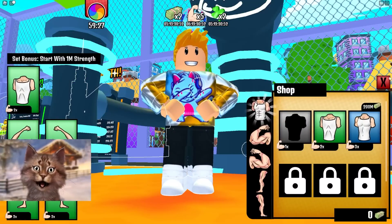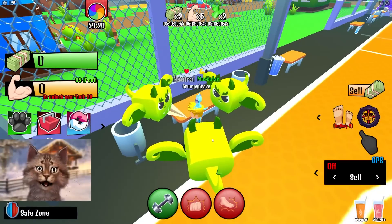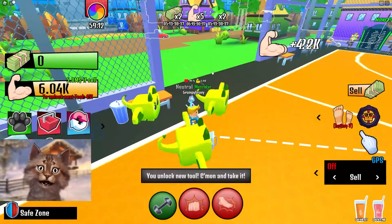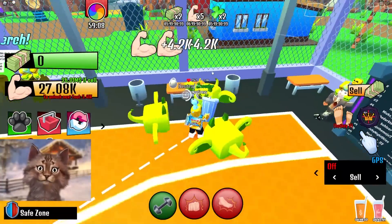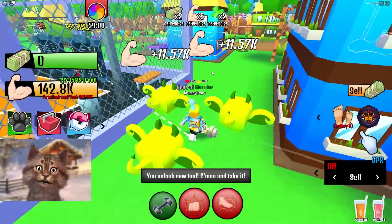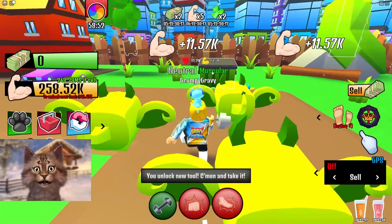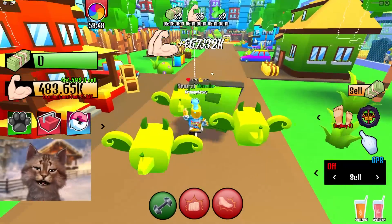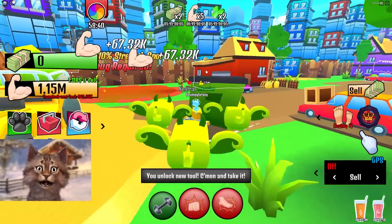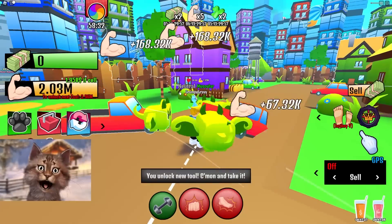Okay guys, so we have all the body alters, and we're in a completely new server with hopefully no bullies. Let's do this. Let's see how far we can go. Let's grab our first tool and start lifting. Yo, we're getting strength so fast — this is crazy! Our strength is going up so fast. Where do I go for the thing? I'm gonna grab the dumpster. And then I can also rebirth, but I need a lot more. I'm lifting a car!